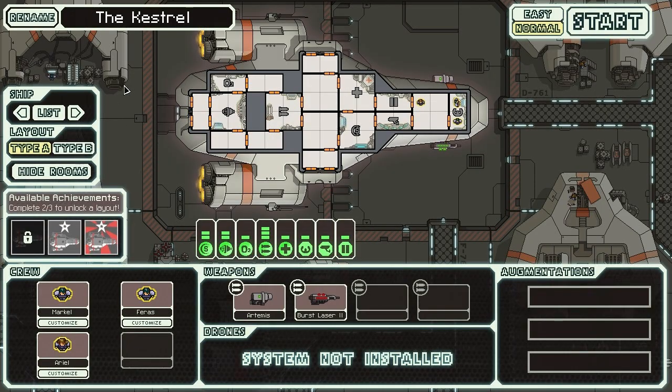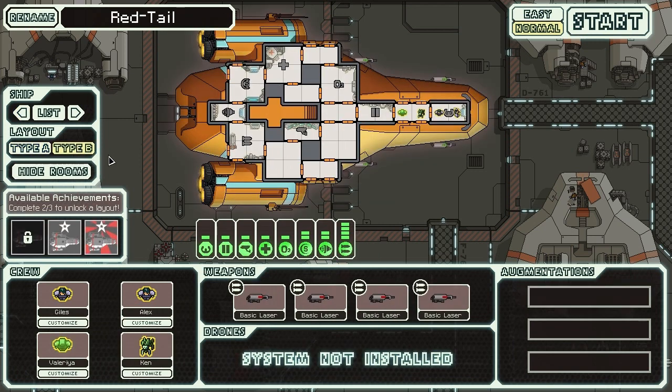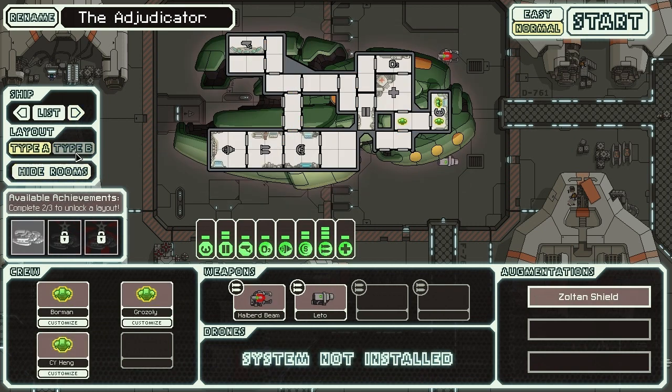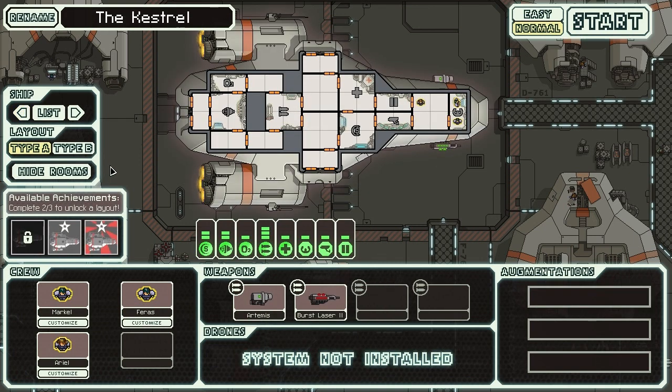So take the human ship — here's your standard one. And if we move over to Type B, there we go — a different style. This applies for most of them. Each offers you a different type of ship to play with, which I really enjoy. They also have different weapons and different crew loadouts, so again very enjoyable. If you want to unlock other ships, you just simply have to go after some of these achievements and get two out of three, and you will unlock the Type B layout.